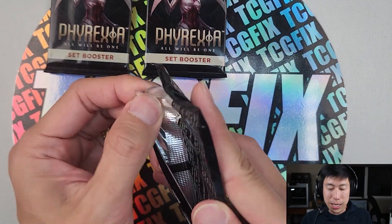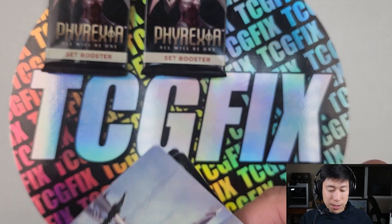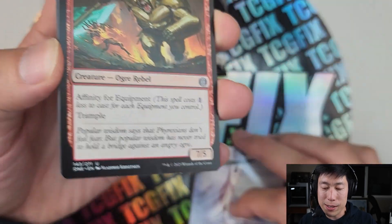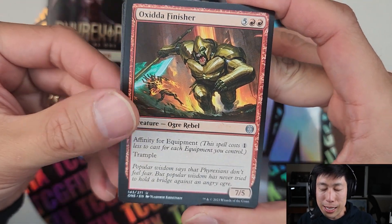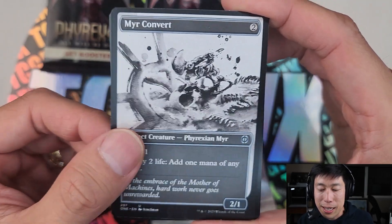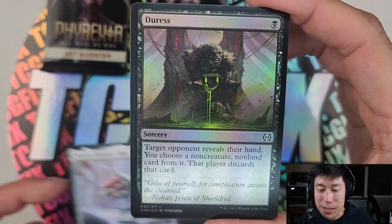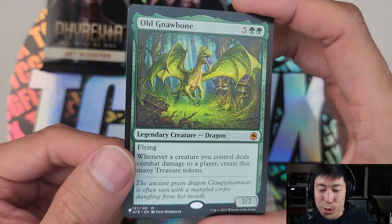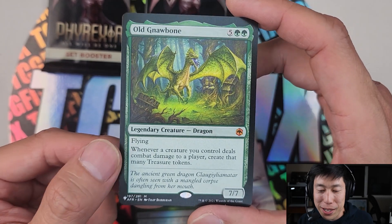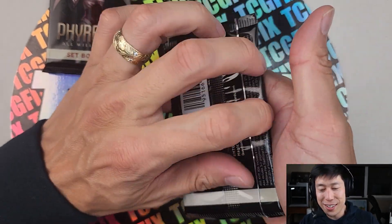My only thing I didn't like about these bundles is that they didn't have a special dice, because I've been collecting the dice and printing out life counters for them. So I've got some Screvel Defector Might — ooh! Old Gnabone! List card from Forgotten Realms — very nice. Very nice list card there.